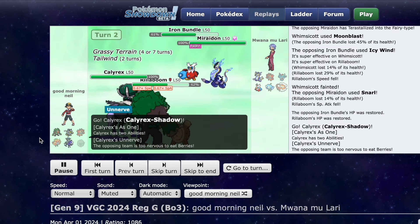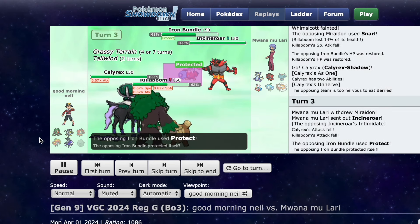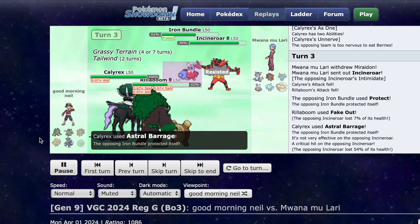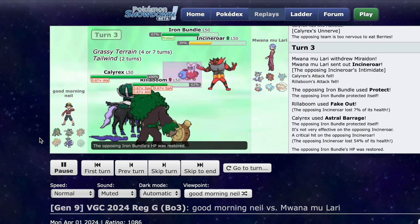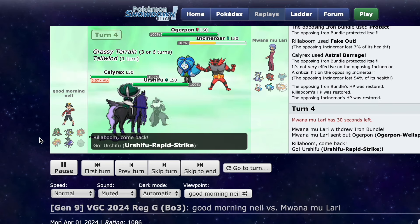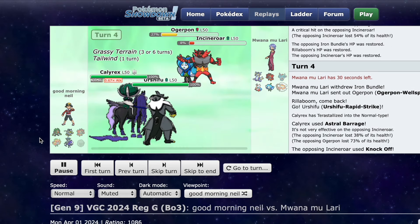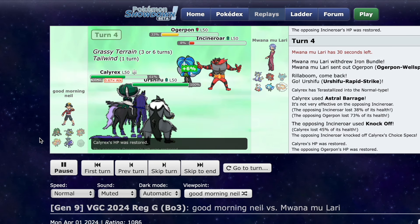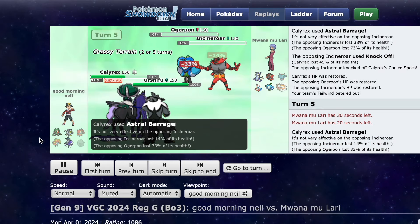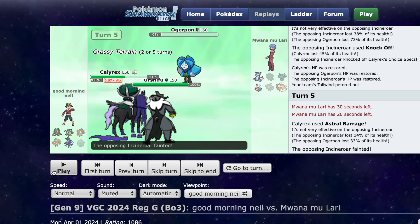So Calyrex comes in. This is an Assault Vest Snarl Miraidon — really, really bulky, supposed to beat Calyrex. Sinor is also supposed to beat Calyrex. So I go for Fake Out and then Astral Barrage. Astral Barrage crits, but it would have done like 40% basically, which is still a lot of damage. So here I have one more turn of Tailwind. Ogrepawn Wellspring comes in. I Terra Normal and actually go straight into Urshifu. Astral Barrage just picks up two knockouts. And because I'm next to Urshifu, they can't defensively swap out — there's nothing in the game that takes Astral Barrage into Surging Strikes. That is the best offensive combination in the game.